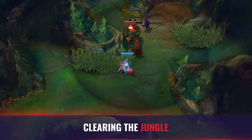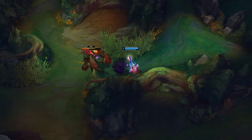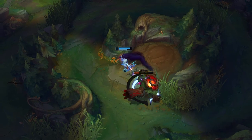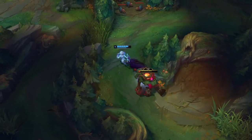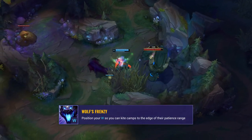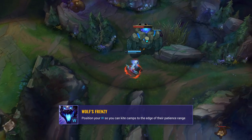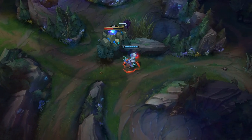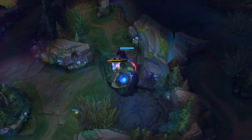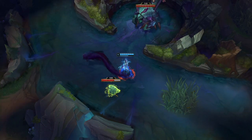The final tip is to tighten up your jungle kiting and improve your clear. If your jungle clear is lacking, you'll constantly show up to skirmishes later than the enemy and with less HP. Wolf's Frenzy is your most important ability when it comes to clearing efficiently. When placing it, position it so that you can pull the camp to the edge of its patience range and get several Q's out of it without being forced out. If your W is centered around the camp, you'll spend more time in its auto attack range and be forced to either take more hits or leave Wolf's Frenzy early without getting all your Q's.